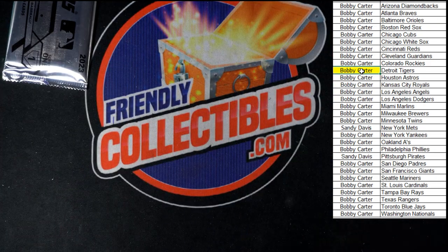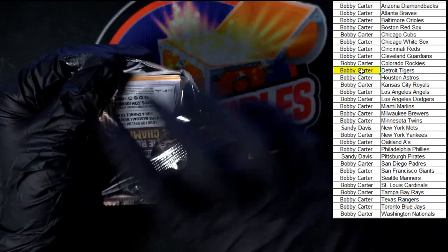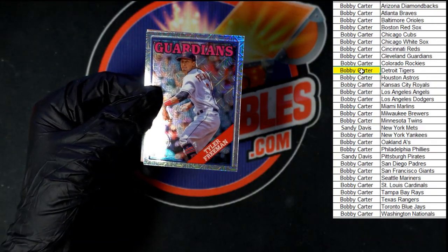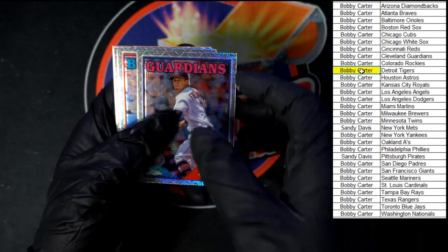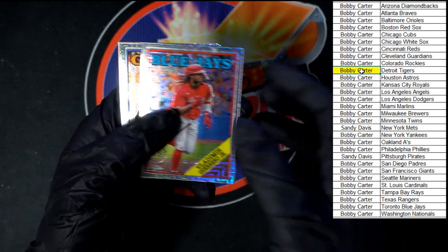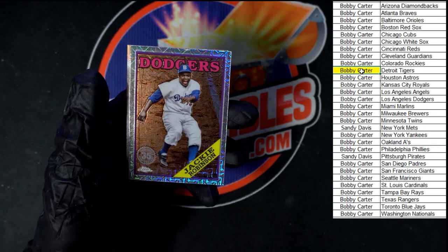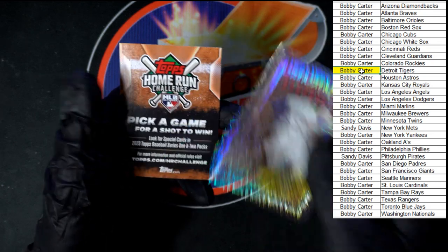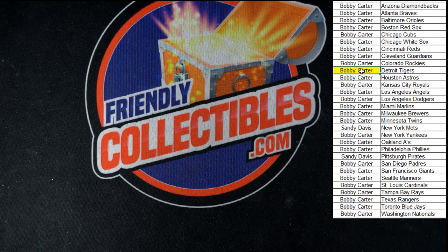Starting out, Tyler Freeman. These silver pack cards are so nice all the time. Vlad Jr. for the Blue Jays. Nice Willie Mays for the Giants right there. Followed by another great right there — Jackie Robinson for the Dodgers. And of course the home run challenge pick a shot. And that was the last of that box.